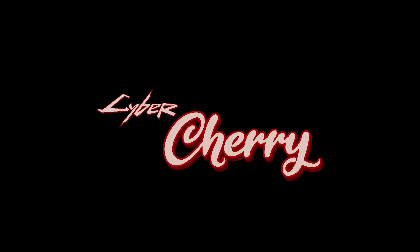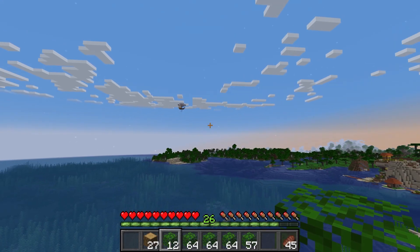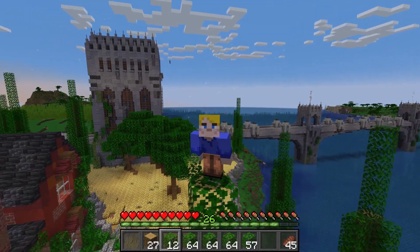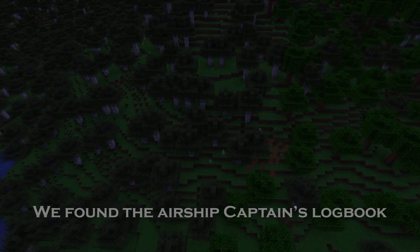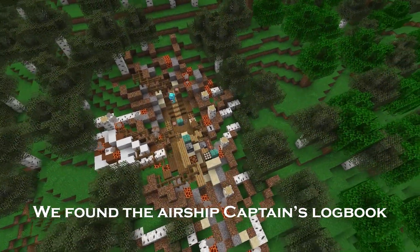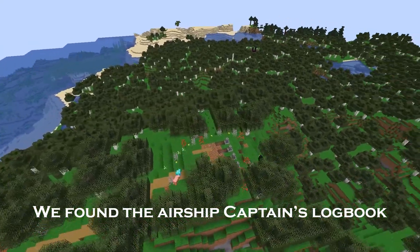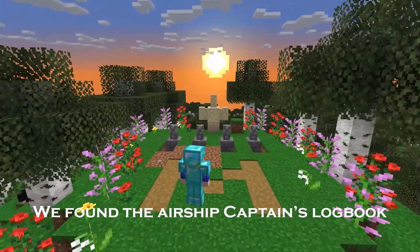Previously with Cybercherry. What the heck? There's an airship. I haven't seen one of those in forever. We've gotta signal them. We're activated. But suddenly there's a flash of white light. Nothing could be done. My crew is gone. If anyone finds this, get word to HQ and lay us to rest at the peak of the mountain.